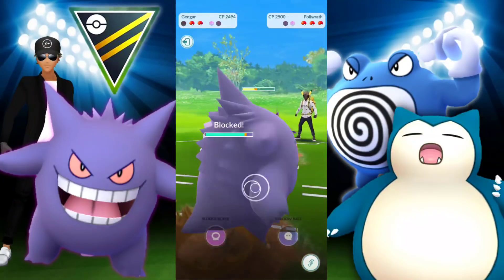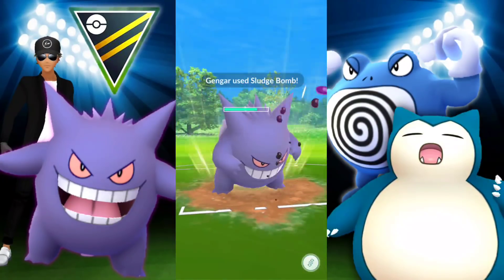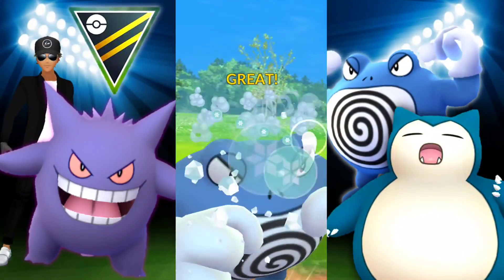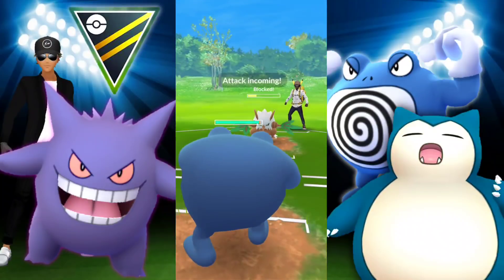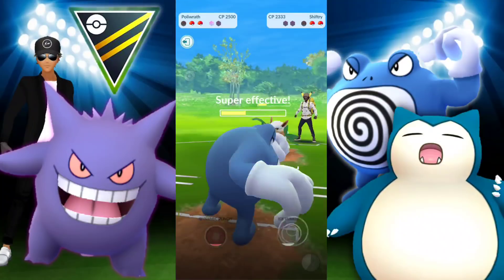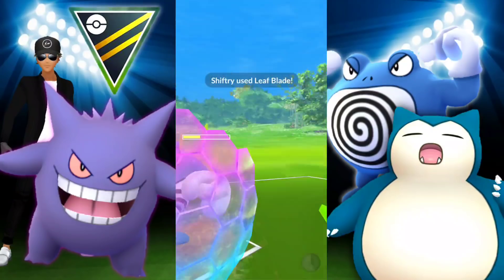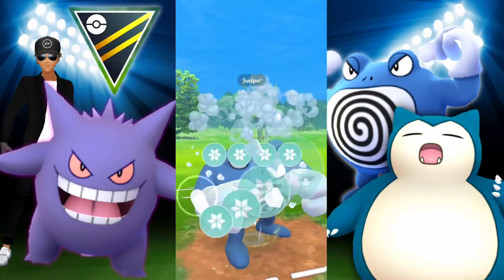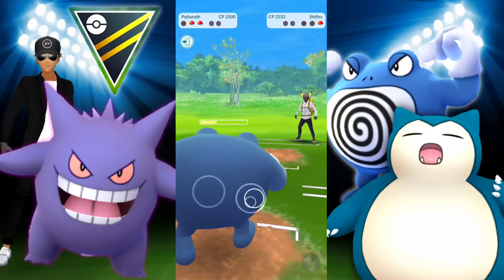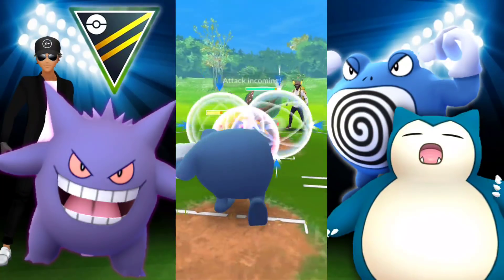We're going to shield this — it's going to do considerable damage, but I want to keep Gengar healthy. They let Poliwrath go down and reveal their last Pokémon, Registeel. They make an immediate switch, so I go for Ice Punch instead of Shadow Ball. They use a shield anyway, so we're going to commit to another shield. I decide to go for it because we can get to another Ice Punch and this will definitely take them out — no more shields.